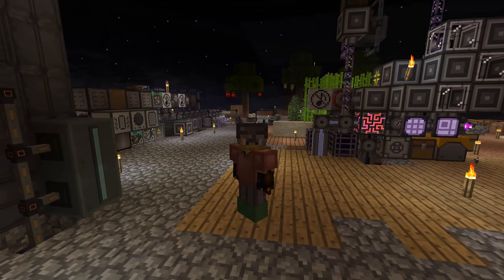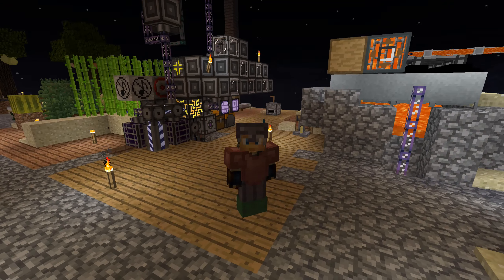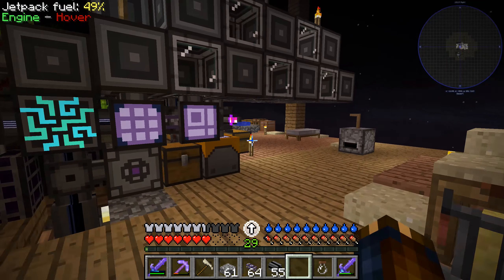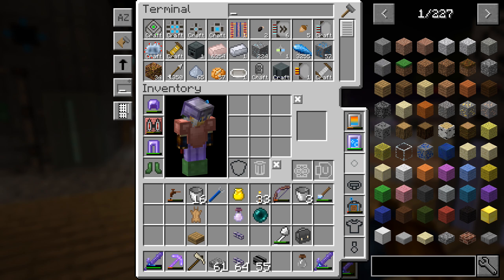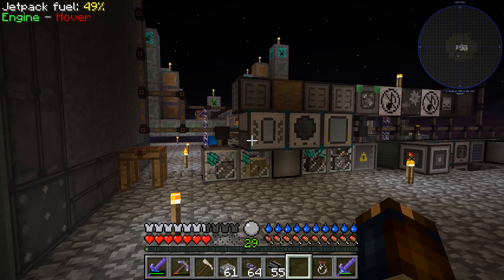Ladies and gentlemen, welcome back to Forever Stranded. My name is SlicedLime and we have upgraded our power. This big reactor is now producing lots and lots of power and we've also extended our range on the access point here, so I can use this nice little crafting interface from wherever I want, which is great.